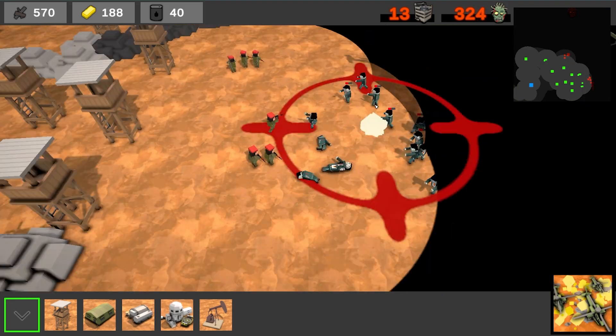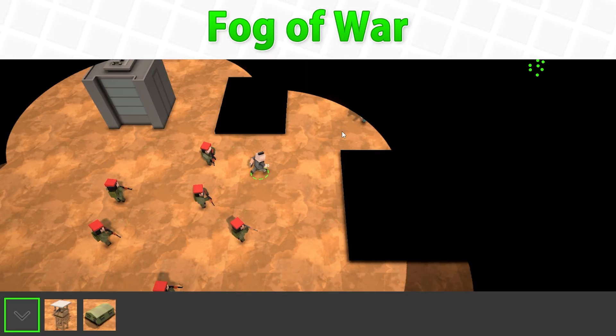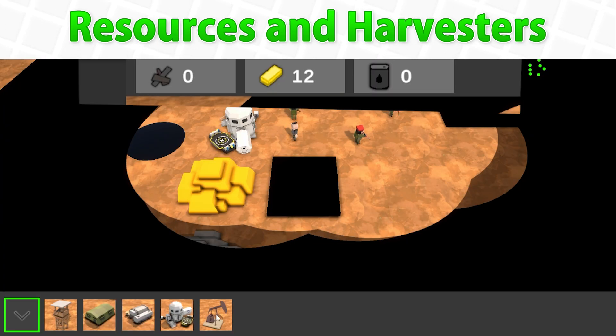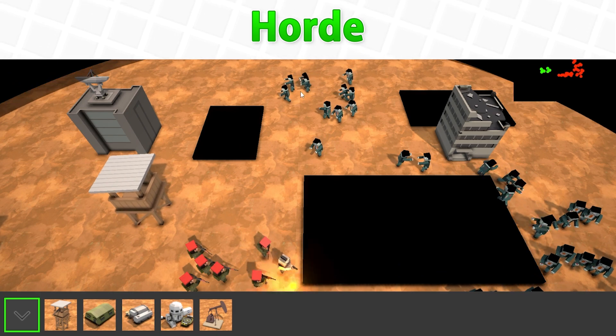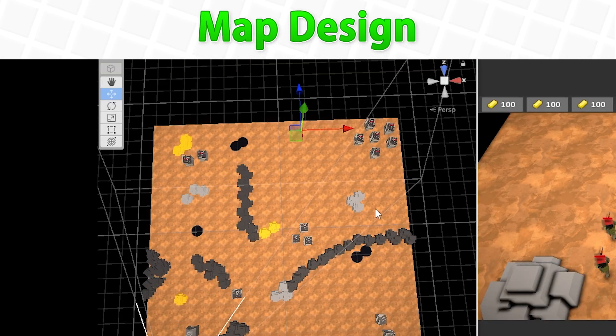Then in terms of RTS mechanics, learn how to do unit selection, how to do unit AI, how to set up Fog of War and a simple minimap, how to place down buildings like defensive towers and barracks, also how to place harvesters nearby resource nodes, gather resources, how to spawn units, set up some dangerous hordes and design a map with zombie buildings that must be destroyed for the player to win.